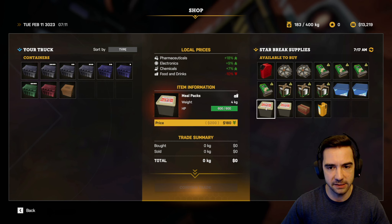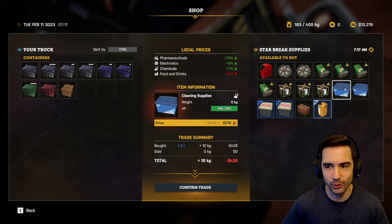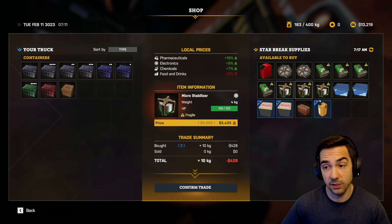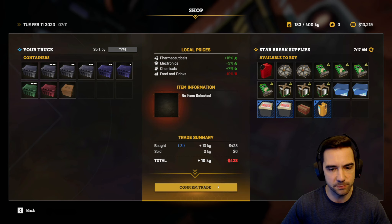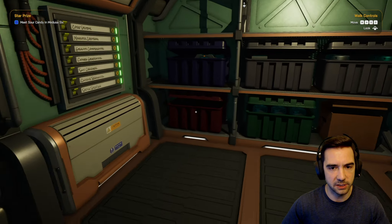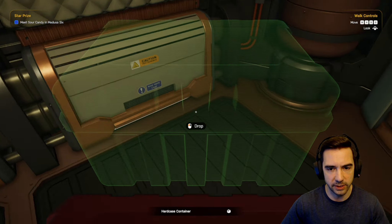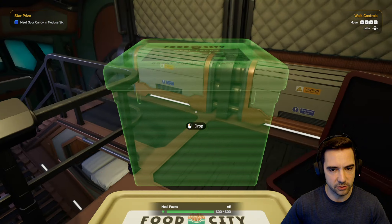Food and drinks are cheap here. We've got meal packs, craft supplies, orange juice, cleaning supplies — these are a bit more expensive. I'll buy all the food stuffs. I don't need filters, don't need anything else, they don't even have batteries here. Chemicals are a little overpriced, everything else is overpriced. Let's just buy this food. Let's pop over to the airlock and grab that — I'm going to use the red container for the goods we're selling that are of no use to us.